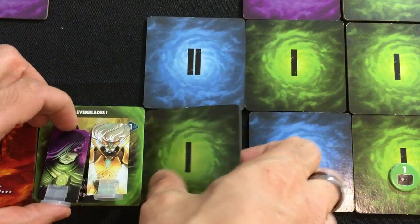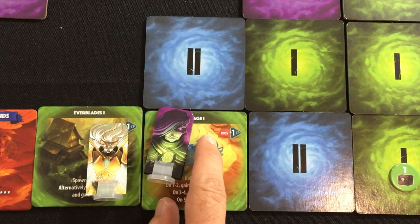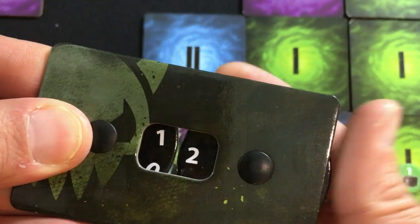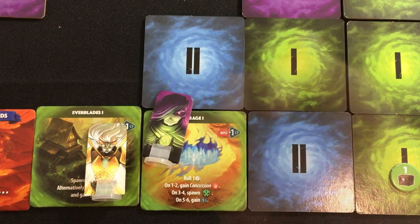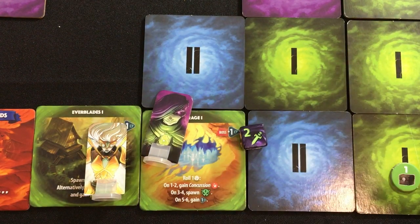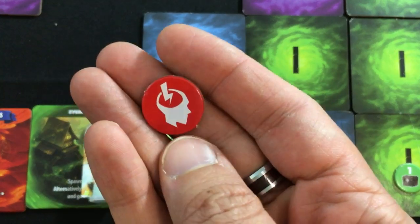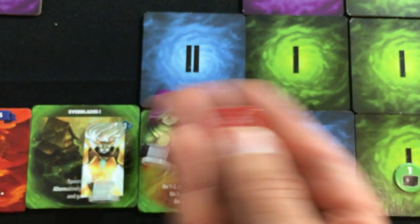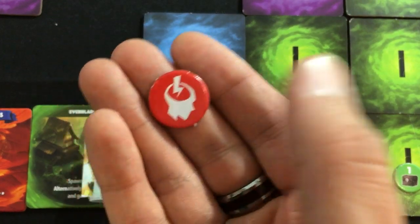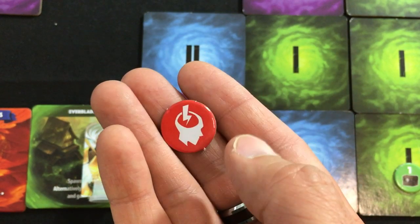The Shadow Thief goes over here and finds a Mirage. The boss's CP goes up one, bringing it to 12. It says roll one die: on one to two I gain concussion, on three to four I fight a level one, and on five or six I gain one CP. He gains concussion — not too terrible of a condition. He's going to skip his income phase at the start of the next battle he's in: he won't get a new card, won't gain a CP, and then it goes away.